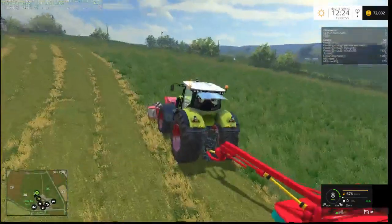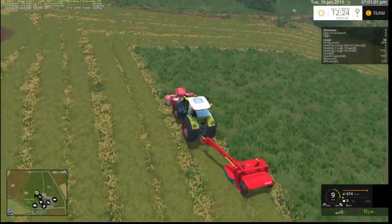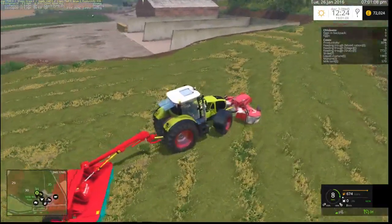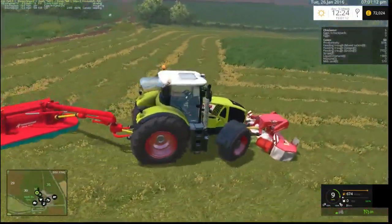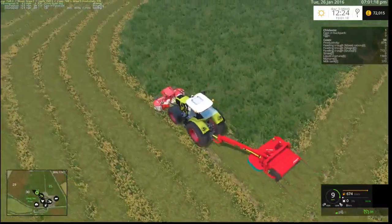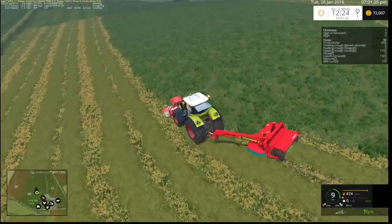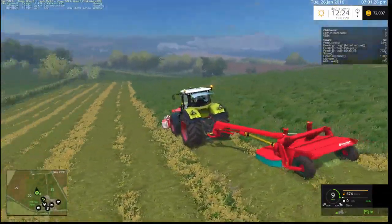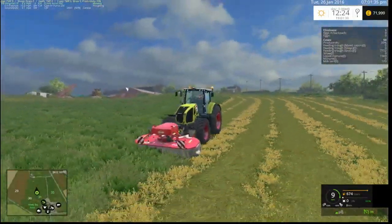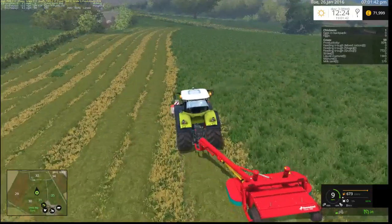I'll get this field finished before I go on to multiplayer, just so I know I've got something sorted out. We'll also have to rent a harvester or get a loading wagon and do it that way. A loading wagon would be quite good — a lot easier than a forage harvester. But then a forage harvester could turn straw into silage as well.